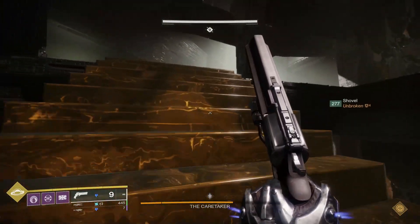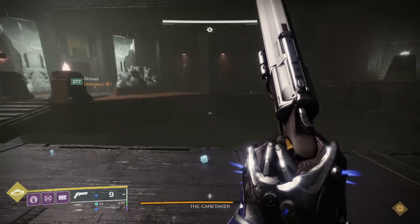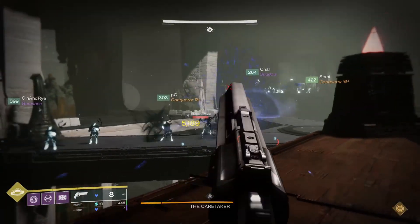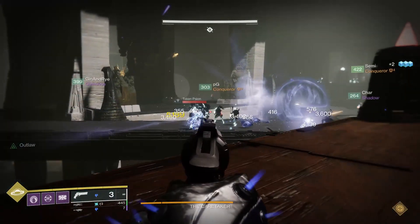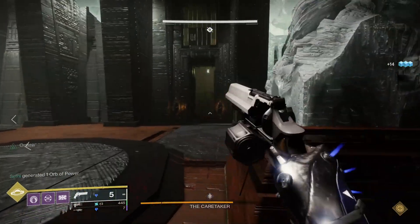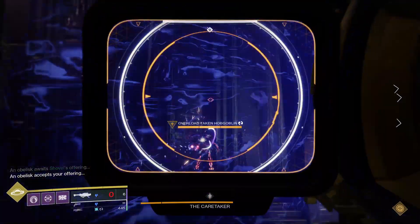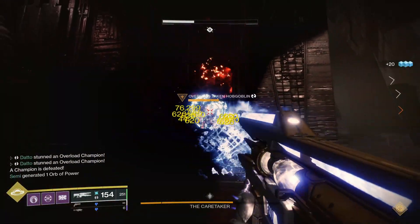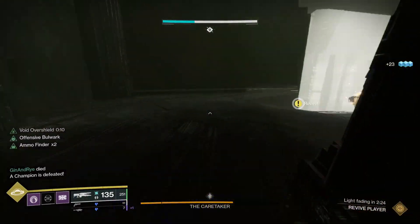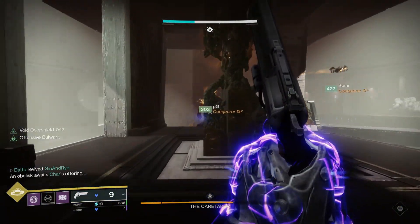I would also like to know why Master Vow is technically easier than Master VoG, despite both being Master. Vow has a lower power cap and is missing a modifier that buffs the enemies. Is Master VoG going to be nerfed in response? Is this a test? Is this for accessibility? To clarify the loot lockout situation: the first time you do the raid on any difficulty, you will get pinnacle level drops and then you will get normal drops after that. So if you run master mode first, you're going to get pinnacles, and then if you run normal on the same character in the same week, you'll still get drops, but they won't be pinnacle level. I'm not 100% confirmed on that, as I only did 3 master runs and no normal runs.